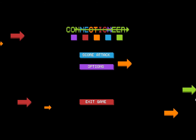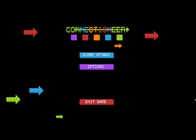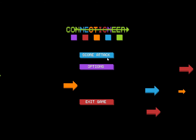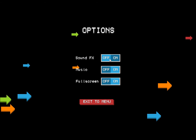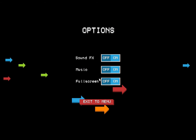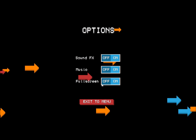So this is Connectioneer — this is the main menu here. It's pretty sparse, but I really like the art style and art direction going on. You can turn the sound on and off and the music on and off, which is really nice. The Windows version has a full screen option; your Android version will not, but it'll filter your screen anyway.